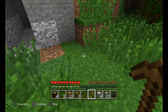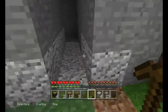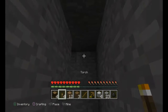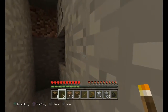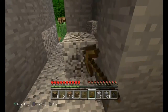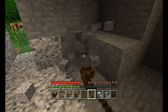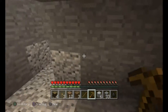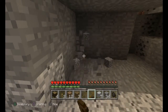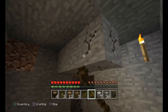The wooden pickaxe isn't particularly hard-wearing, but let's hope we can find something in here. We'll make a cheeky little 3x3, I think. Oh, is that some cheeky coal there? It is — fantastic! And a little bit of XP coming out as well. Let's grab that and straight back to our table to get some torches done so we can see what we're doing. They've moved the torches in the menu! That's better — we don't need charcoal.